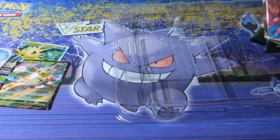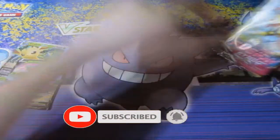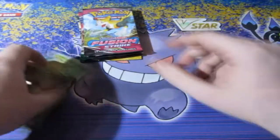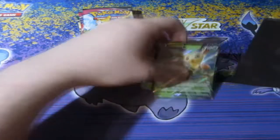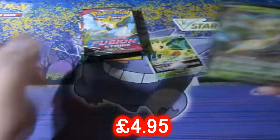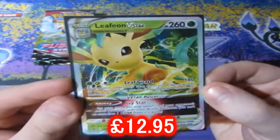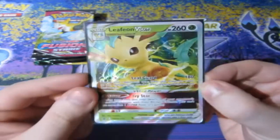We get ourselves two Evolving Skies and two Fusion Strike. Really good. Hopefully we may have some luck this time with Evolving Skies, because it has been absolutely doing me dirty. For some reason, Evolving Skies does not like me at all. The first card we'll put the price on is Leafeon V, and then of course the main card of the box, the beautiful full-art-ish Leafeon V-Star. Very good.